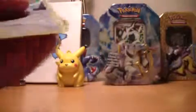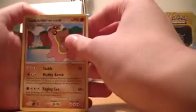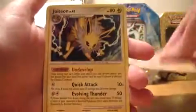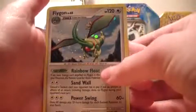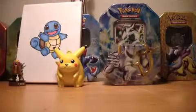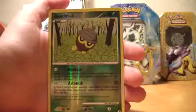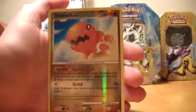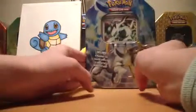I'll just do a quick recap of what I've gotten. The rares: a Gastrodon, a Jolteon, a Bronzor, and the Flygon holo — really really great. And the reverse holos are: Heracross, Walrein, Seedot, and Trapinch. That will be all for this video. In my next video I'll be opening this Platinum Arceus tin box, so let's see what's in there next time. Bye bye YouTube, thanks for watching!